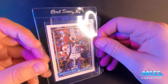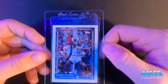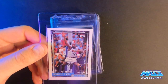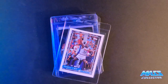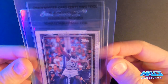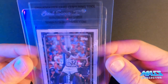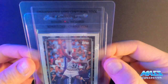Got the Shaq rookie card, '92 Draft Pick Topps. It's not centered left to right — top to bottom it's perfect, but left to right not so much. I put the Grade Master tool on it and it looks like it's going to be okay as far as 60/40 is concerned. If you haven't seen the Grade Master tool, you just line up the card as best you can on the corners — every little millimeter makes a difference. Looks pretty good.